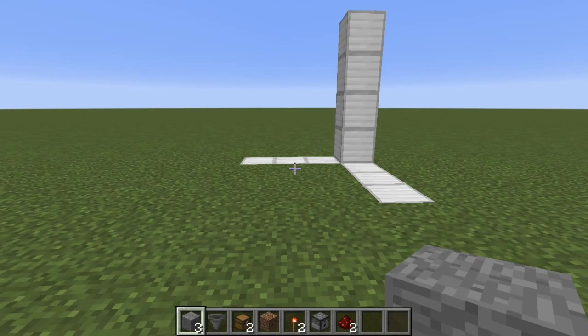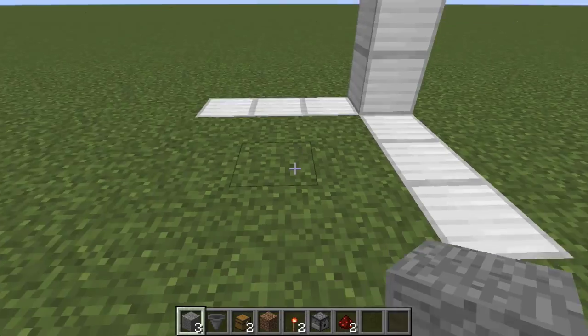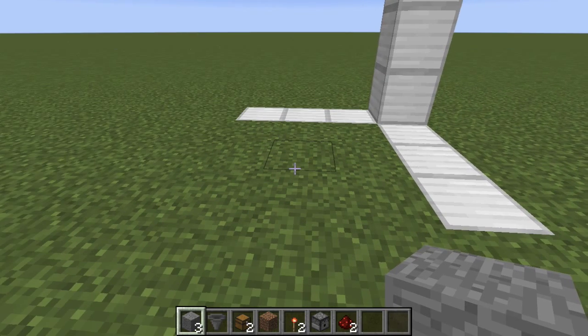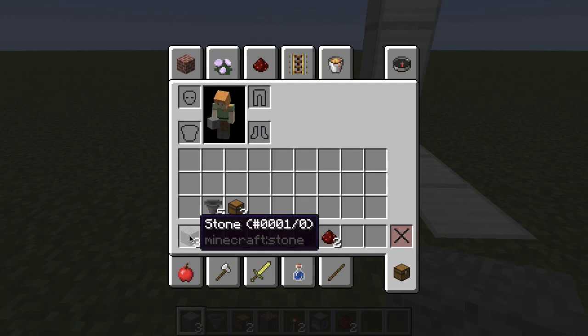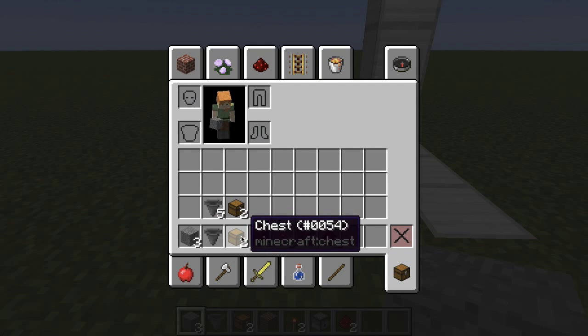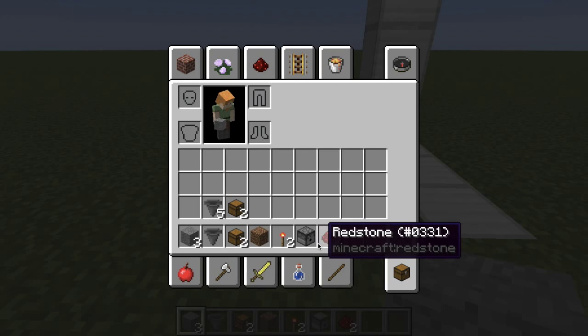To start yourself off in step one, you need to clear out a 3x3x4 high area and make sure you have these items: 3 of any block, 1 hopper, 2 chests, 1 piece of dirt, 2 redstone torches, 1 dispenser, and 2 redstone.